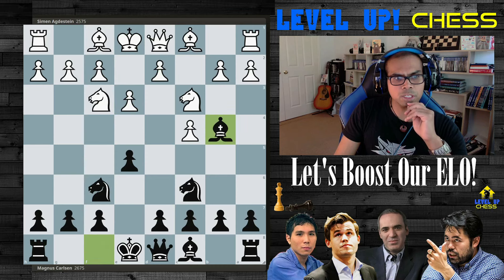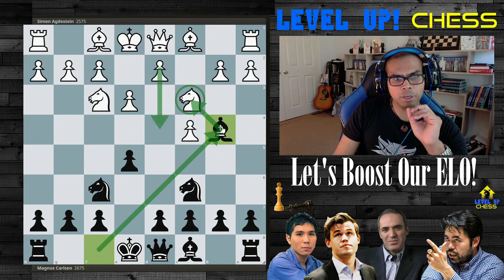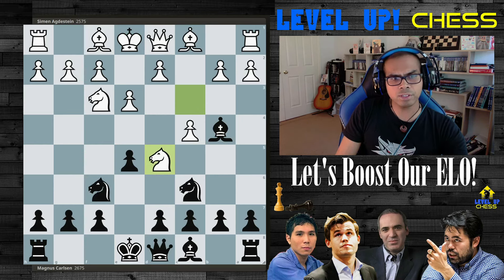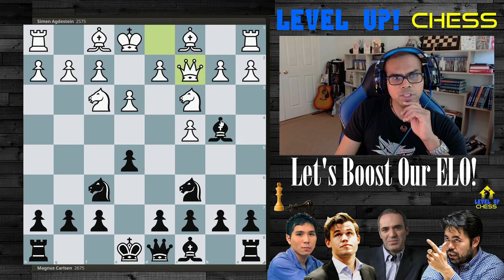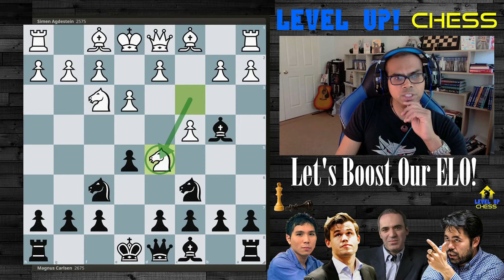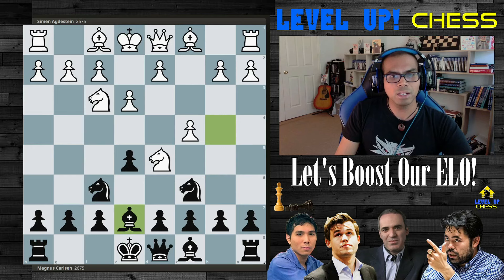Magnus plays bishop to d5. The idea is a quick castle, but also threatening the possibility of ruining the pawn structure of the opponent and a pin if this gets pushed. The opponent plays knight to d5 — the first kind of error, a very slight inaccuracy in the game — trying to complicate things. White could have just simplified and played queen to c2; if takes, takes, no structure is ruined for white. But after knight to d5, Magnus just casually plays bishop to e7, retreating and protecting here.